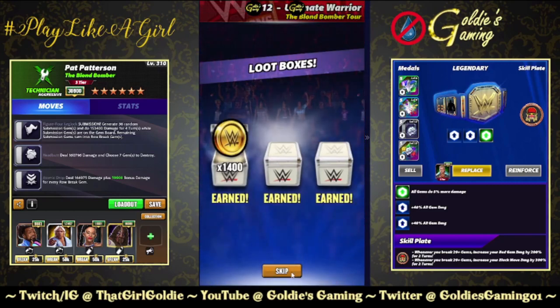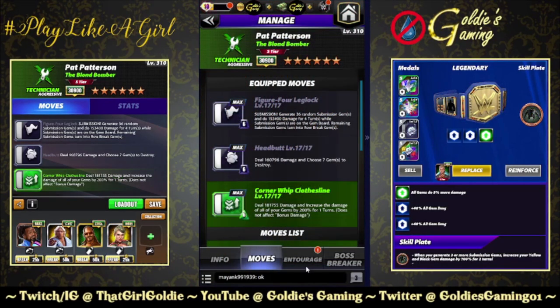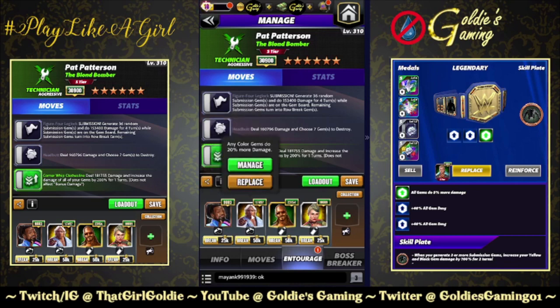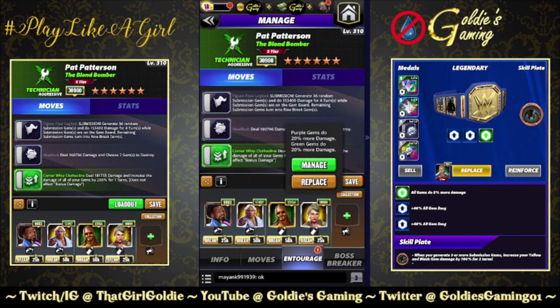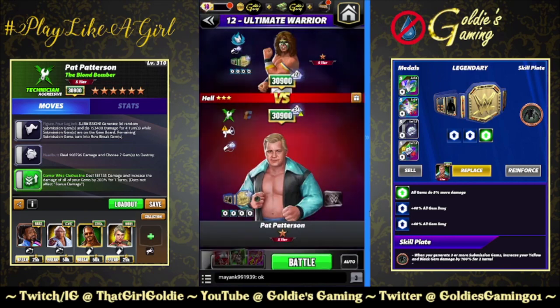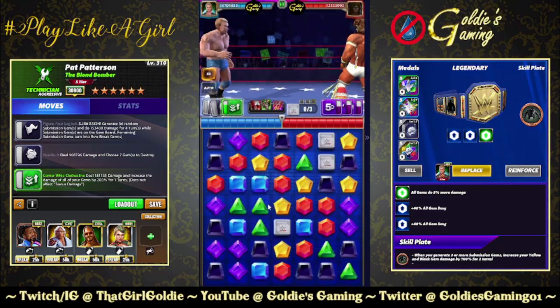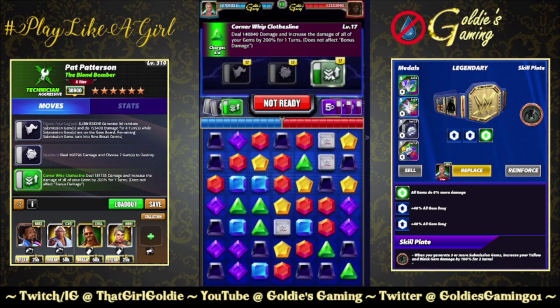Let's switch things up and bring in the gem damage boost. Taking out the six-star move and bringing in the five-star move, the Corner Whip. Keeping Woods and Slick Rick, using the Ronda's Jacket Plate for yellow and black. Hall of Fame Stoop for red and blue, Showboat Lacy for purple and green — we get a boost to all colors. Of course if you have Hall of Fame Hogan or Santa Hogan they boost all gem damage — use those if you have them. So 39, 25, 28, 26 — even our lowest colors are doing 17k.